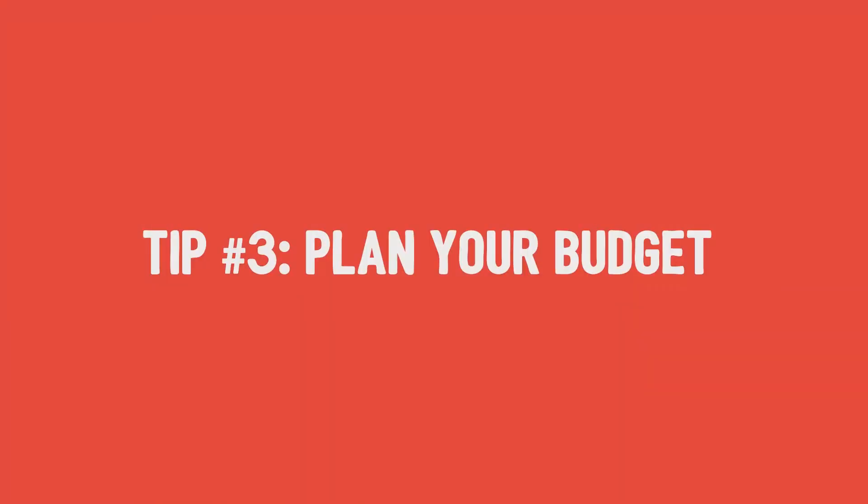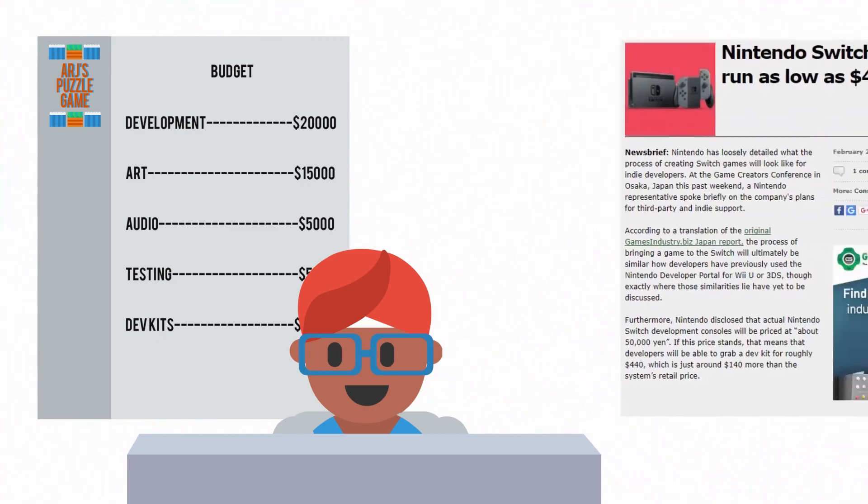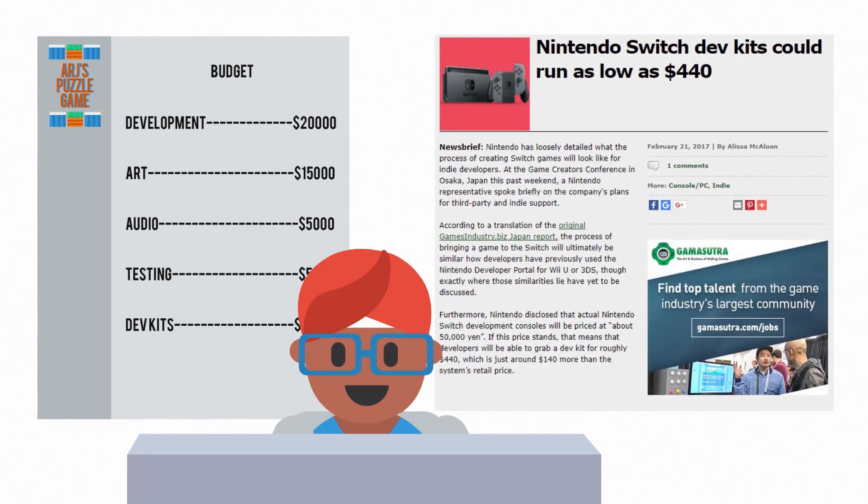Tip number 3: plan your budget. Registration to the developer portal is free, and so are the software tools needed to develop. You will need to budget for development hardware though. According to recent reports, development kit hardware for the Switch can start at roughly $500.